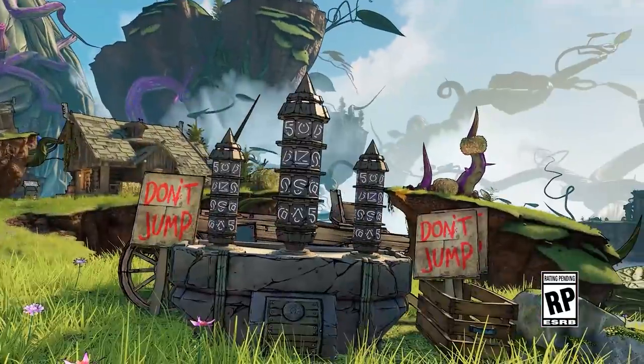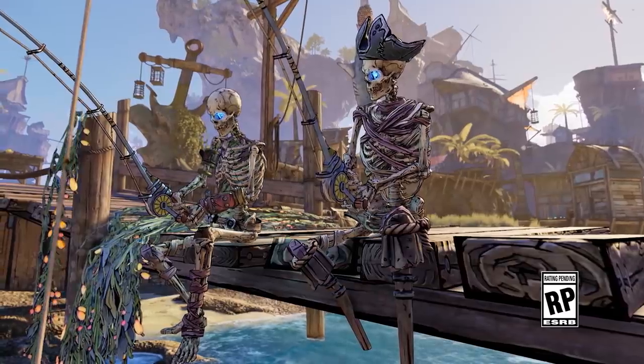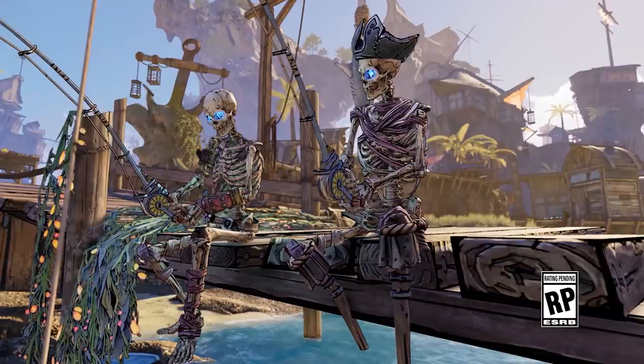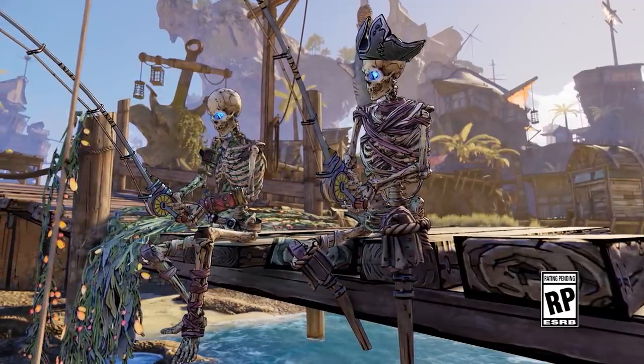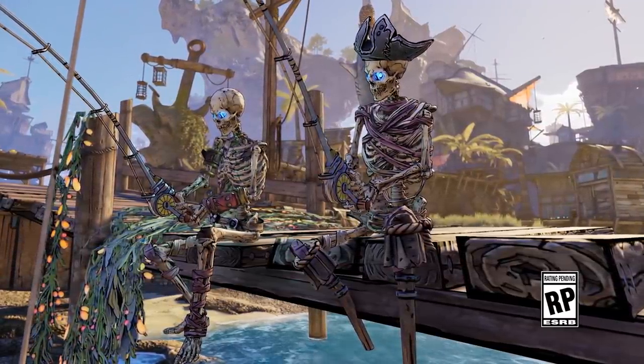Right after you can see a locked chest, and it does look like it needs a code combination to open up. Here's a really cool one — enemies in this game have idle animations. The two skeletons here are fishing, and that might seem like a small detail, but considering all the previous Borderlands games, this is much cooler than enemies randomly walking around doing nothing.